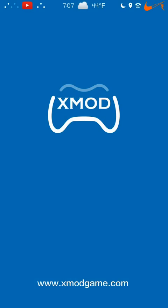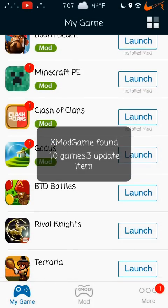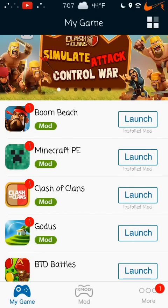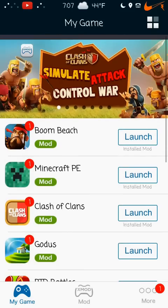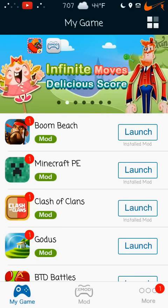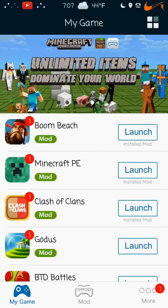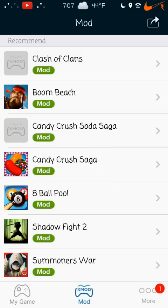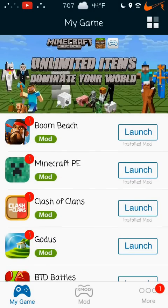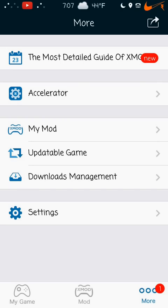I have a theme so it'll look different, but go on to Xmod. There are other hacks on here too, for Clash of Clans and Boom Beach, but it doesn't actually give you gems and all that. What you're going to do for Racing Rivals is click on More, and then this menu will pop up. Then you want to click on Accelerator.